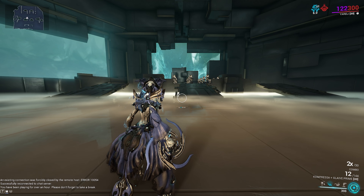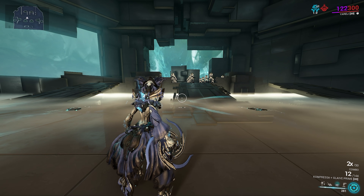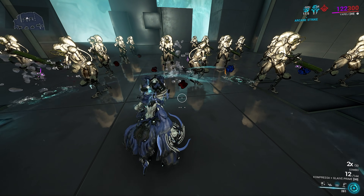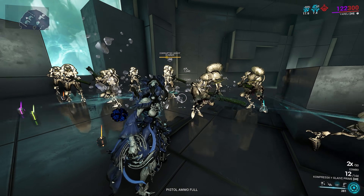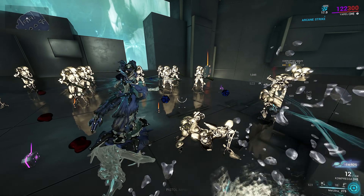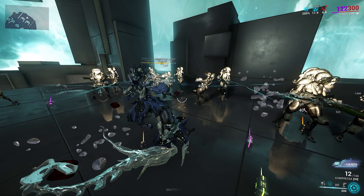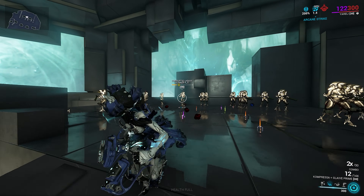Moving on to the third ability, Aqua Blades is probably my favorite ability in the kit. You cast it and these aqua blades circulate around you, dealing slash damage based on your power strength, and you also get slash procs. It's a duration ability, but we could change it to a drain-over-time which would work fine too — that could pair well with Merulina for constant uptime on Aqua Blades.